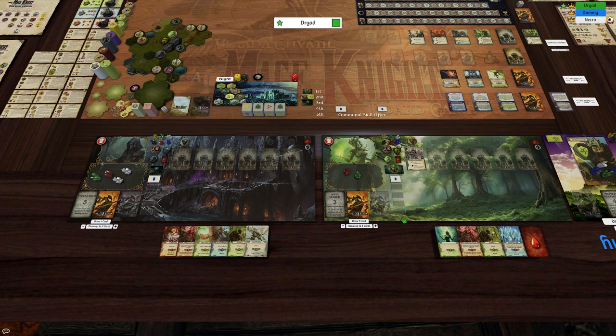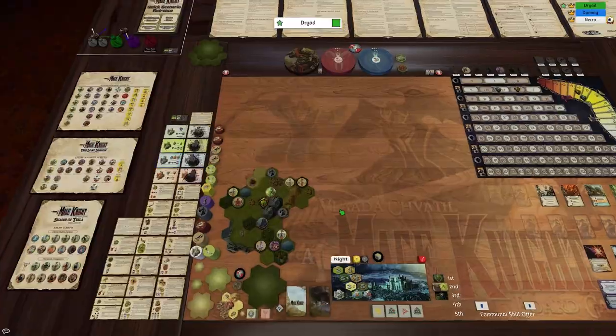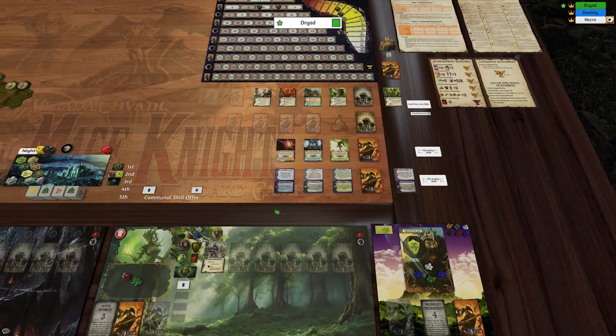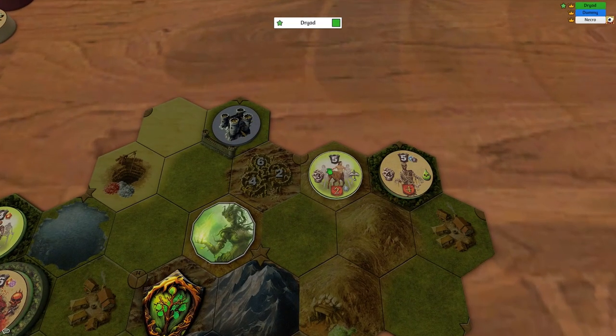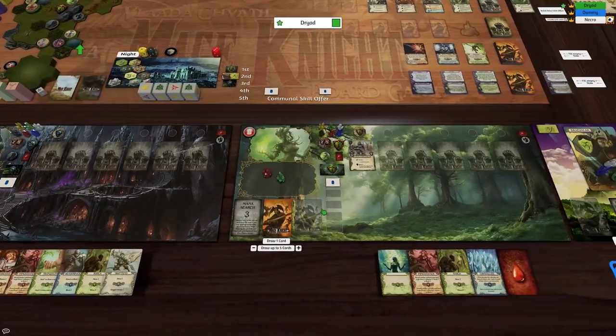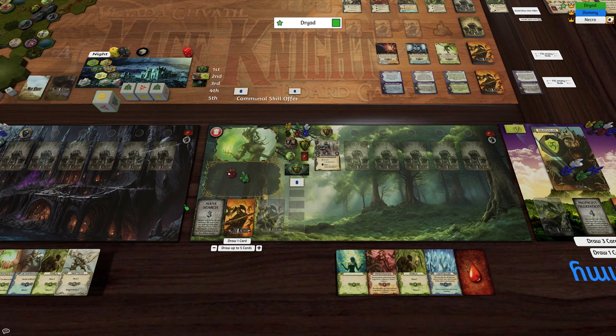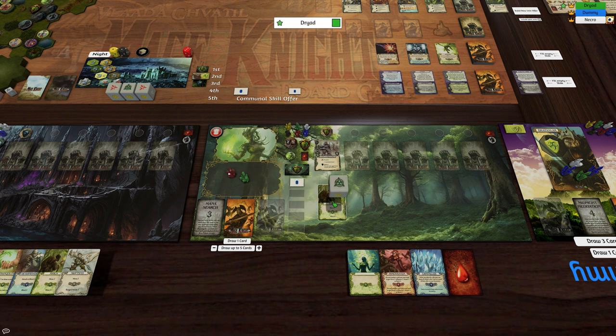Let's get into this. We're starting with the Dryad - she's done a dungeon and she's in a village. Let's see if there's anything to buy. She's got no slots to buy anything. I think this is the place to go - we need four to get in there. One, two, three, four, five - we're ready to go. Let's do a mana search at the beginning of the turn and get rid of that gold mana. I think I'll just go four like so.